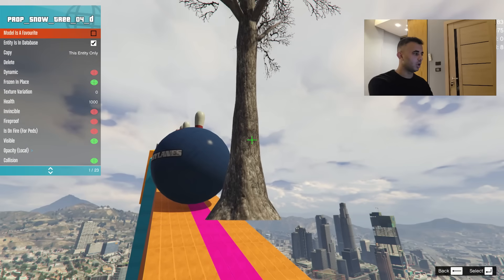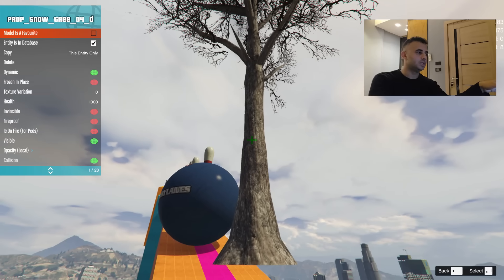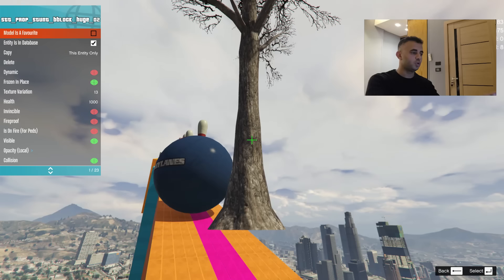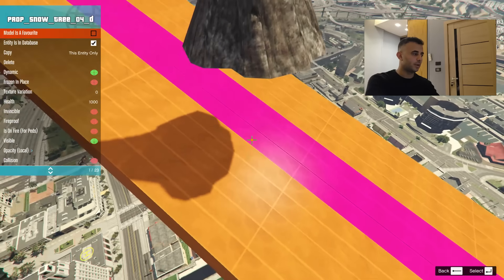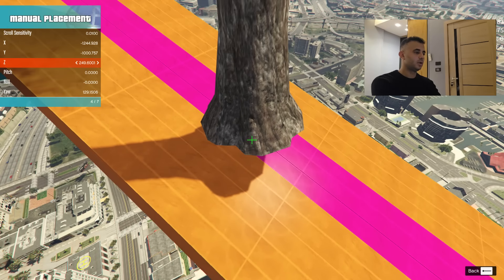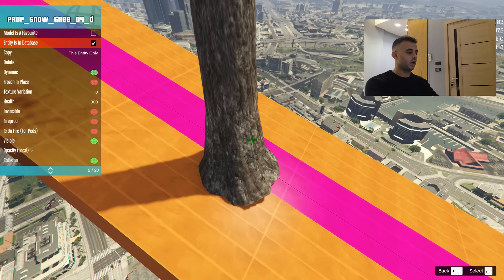What if I want to change the position of this tree? Hover over it to make sure it's selected — on the left side it will show the object name. Right-click to select it, then left-click to move it. Since it won't go down by itself, I'll use manual placement on the Z-axis to lift it exactly above the track.